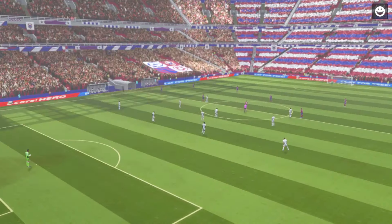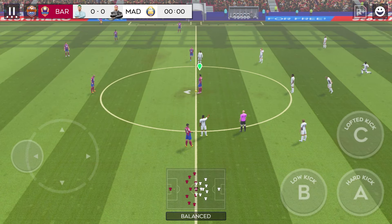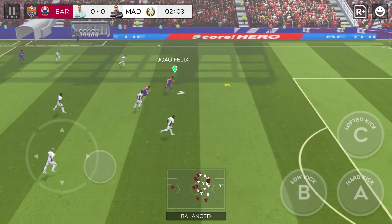Everyone's hopeful for a good game today. They've gone adventurous and chosen a 4-1-2-3 formation. This sacrifices numbers in midfield for a reinforced defence and attack.